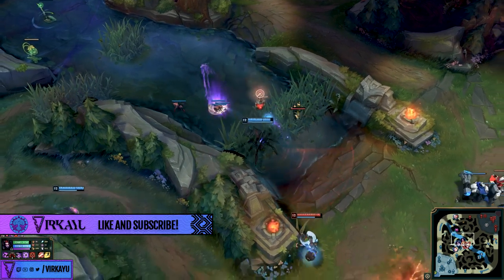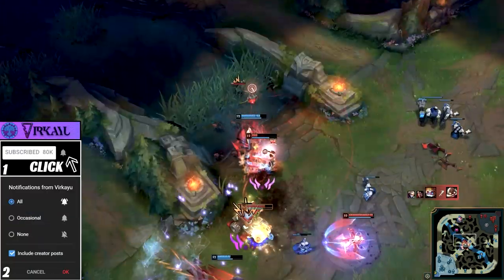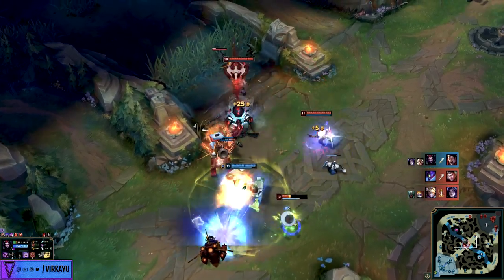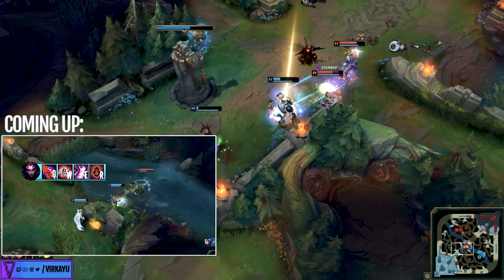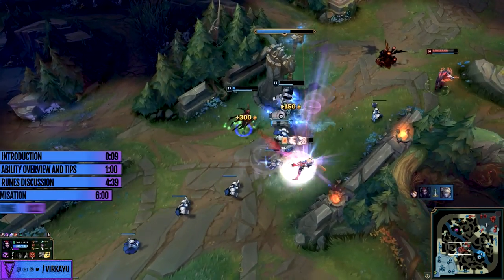Hello and welcome to another jungle video. For this champion guide we will be taking a look at the queen of the jungle and also the spider queen Elise. Over six years old now, she has remained ever present as one of the best, if not the best, AP jungler over that time. Regardless of the AP part, she has an almost definitive jungle kit with a stun, map mobility, burst and more.